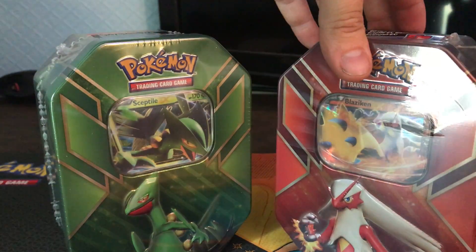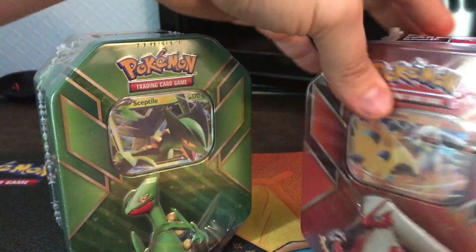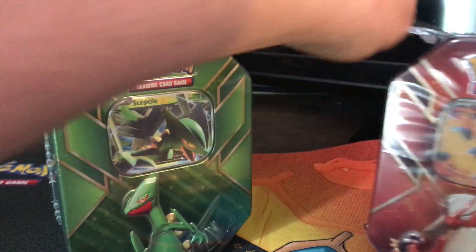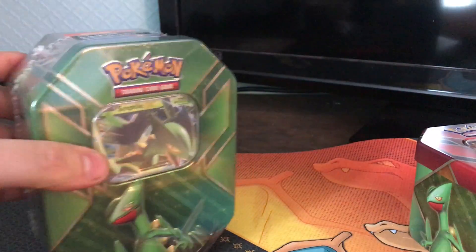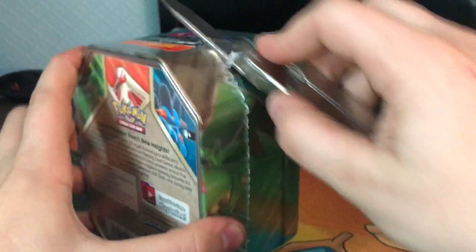As we usually do, let me pop into these guys because we can't open up anything until the plastic is off. Once I get the seal of approval off of these bad boys we can actually check out the tins in full. Let me just pop some of this plastic, we'll get in here and we can check it out.